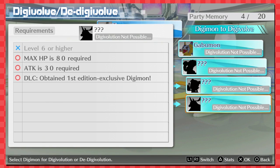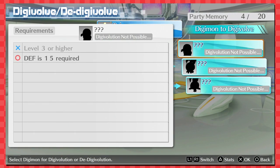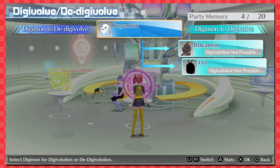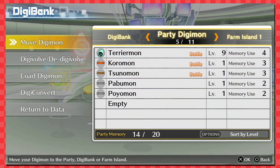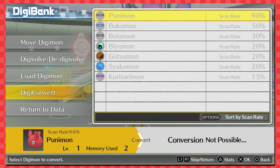What is Pagumon? Pagumon could turn into... the thing that turns into Tentomon, or the thing that turns into Biyomon, or the thing that turns into Patamon. And Poyomon turns into Bukamon or the thing that turns into Patamon. I don't know the babies very well. I think that's all we can do here — so that's our party, all five of eleven.